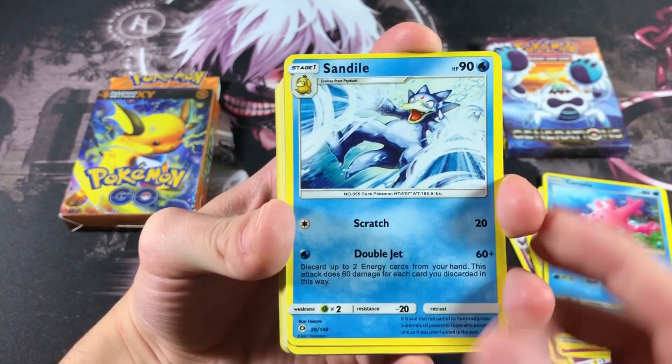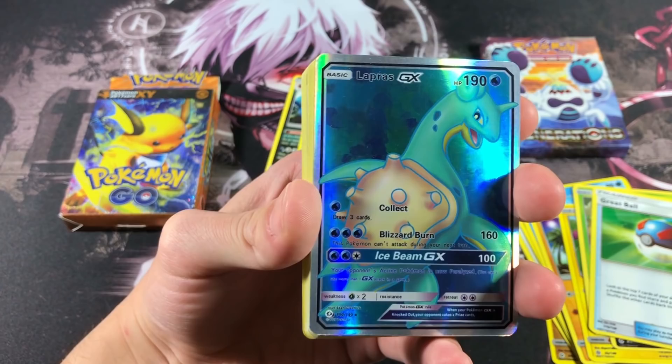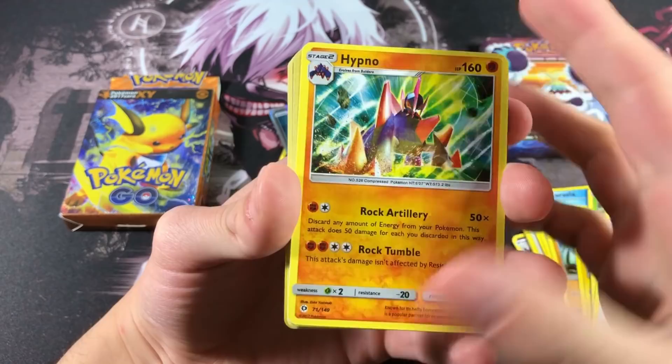We got a Sandile that evolves from Saida — they gotta get these names right. We got a Carvanha, Grubbin, Great Ball, a Lapras GX with holofoil — it kind of looks like a painting, I'll take that. And we got a Donald Trump GX — we always have to get the Donald Trump GX in every opening. We got what they're calling Hypno but it's actually a Gigalith — that's crazy.